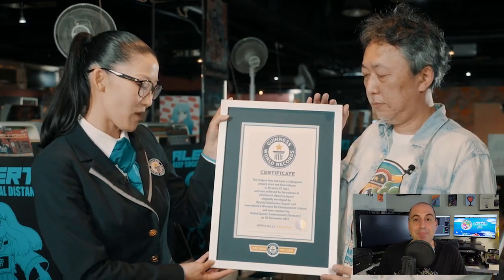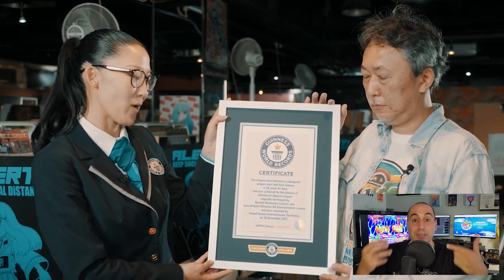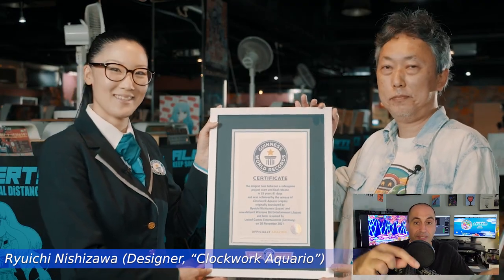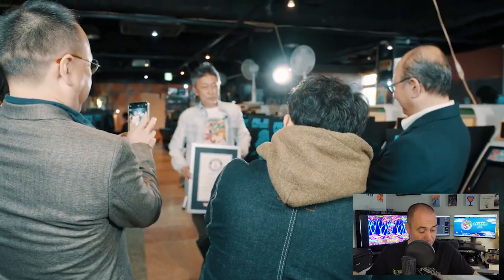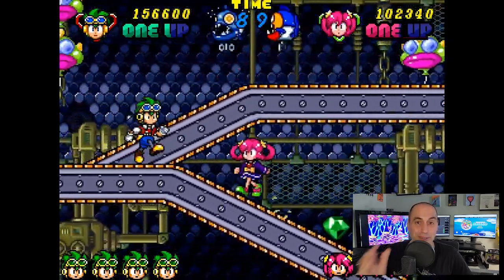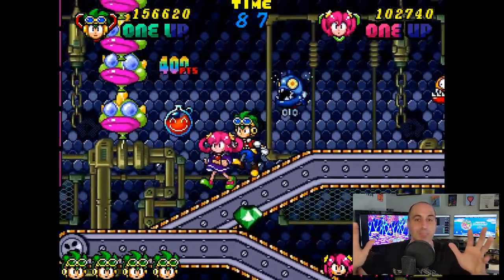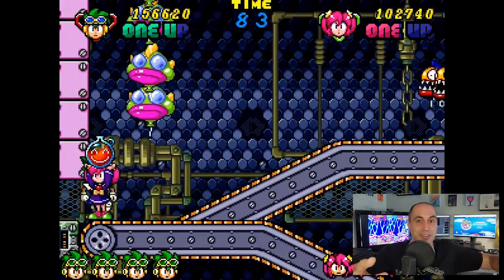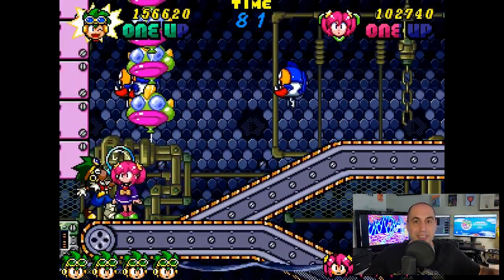Another really cool thing about this game is that because the development time was so long, it took the Guinness Book of World Records record for the longest time between the start of development and release — specifically 28 years and 81 days. What's funny is that the record was previously held by Duke Nukem Forever, which we all know was in development hell for a long time. Well, sit down Duke Nukem — Clockwork Aquario took the cake.